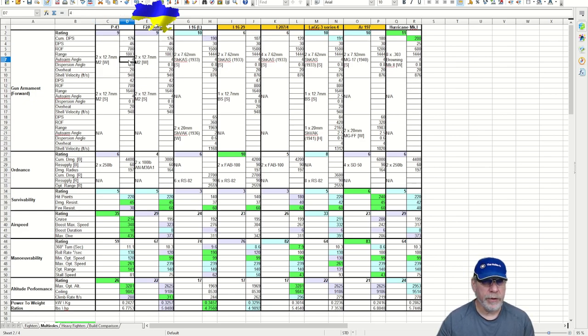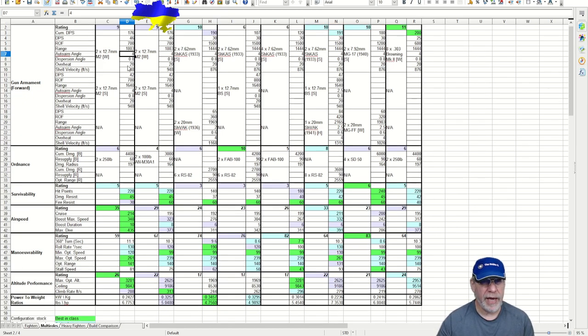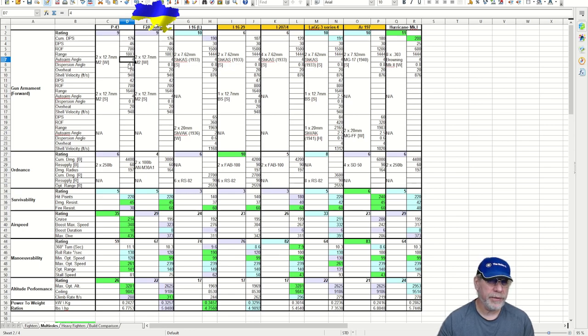The auto-aim angle is 4, pretty much standard for machine guns, as is the rather horrible 0.8 dispersion angle — that tells you you'll probably want to improve accuracy. That's how wide the bullets spread from the muzzle; 0.8 is quite wide, and I'll sometimes find machine guns with 0.6 in this game. Good long overheat of 20 seconds, and both gun groups share the same shell velocities, so all shells will arrive at the same time when shooting at a banking aircraft.